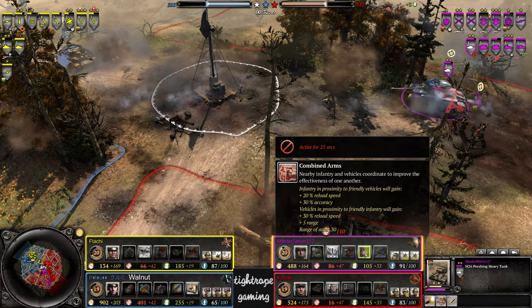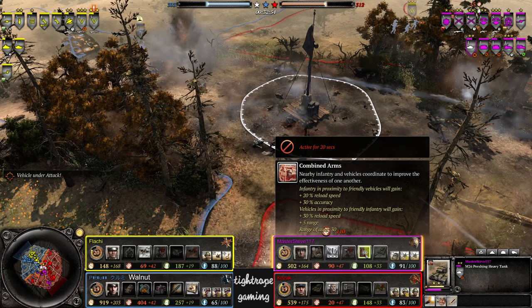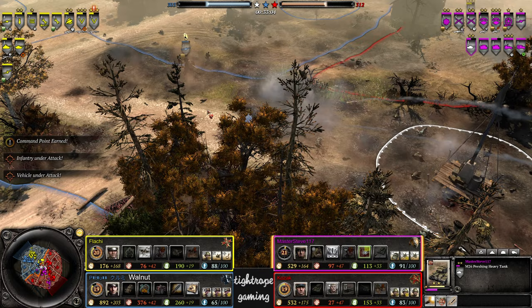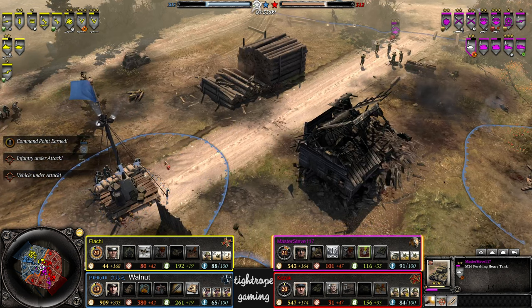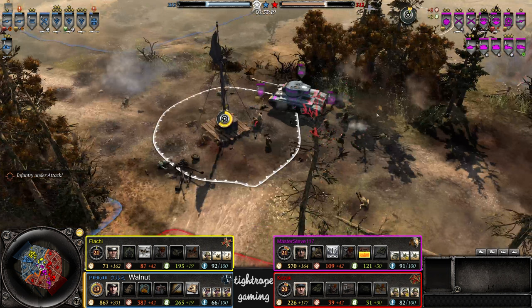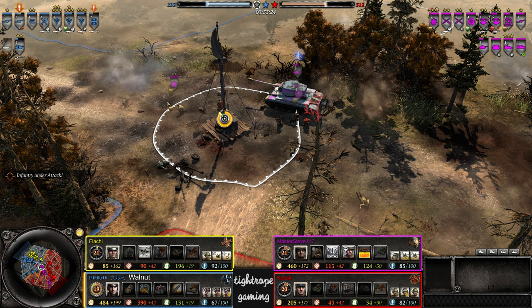See the bonus range there on the Pershing — he's taking full advantage of it. Pershing getting some huge hits in. Easy dodge on that bundled grenade. Rolling through the center trying to get rid of these Raketens — there they go. Doing repairs while capping. Major is vetted — so good sight tool.